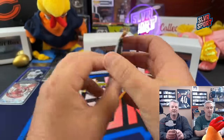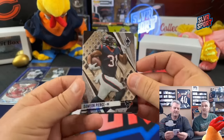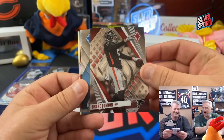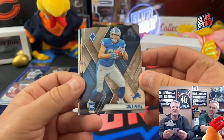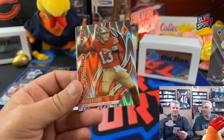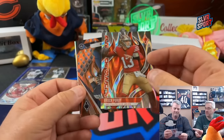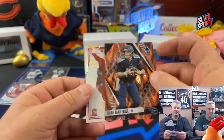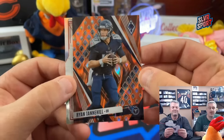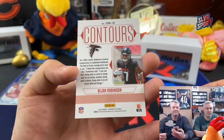Phoenix H2 - you can get autos in H2. These things were way overpriced when they came out but they're now cheaper. Sam LaPorta, Pridamore Park. Brock Purdy on the H2 parallel - that's nice. A Ryan Tannehill numbered 20 out of 99 - is he still a Titan? And a Bichon on the silver contours. Phoenix is some nice looking cards.